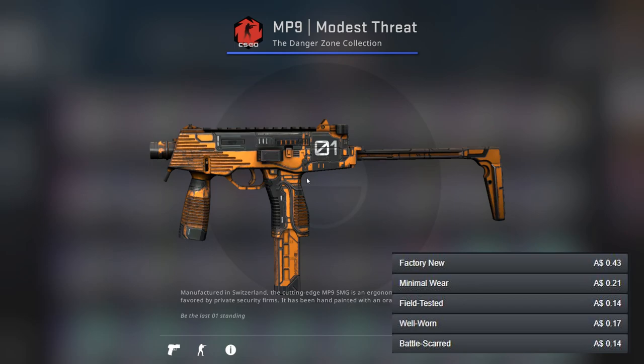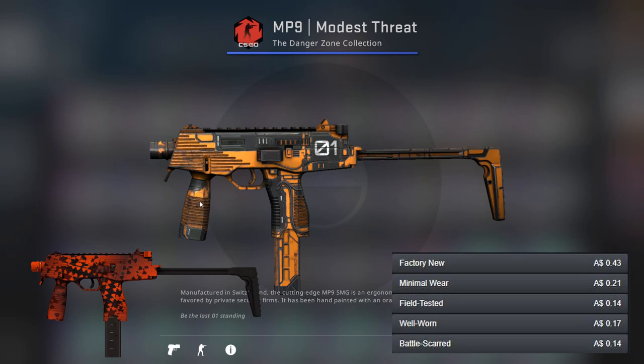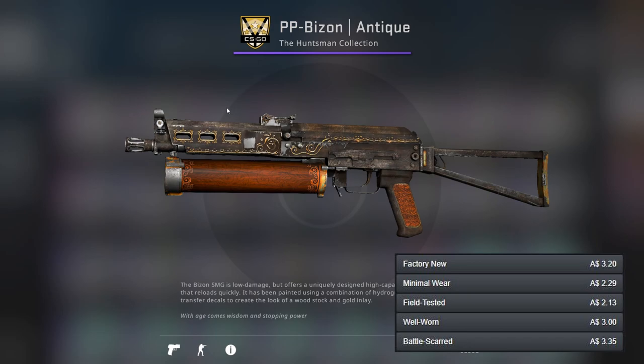For the MP9 we've got the Modest Threat, which I think is equal cheapest. It's definitely much nicer looking than the other options though. For the better option we've got the Setting Sun, which isn't that much more expensive. For the price and the nice look of the Modest Threat I had to highlight it. There are other options for the MP9 as well.